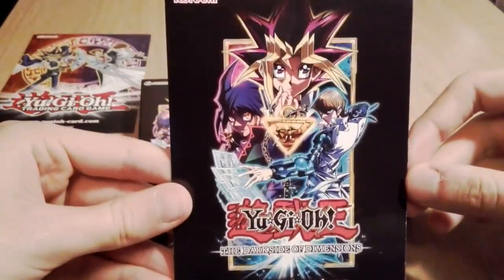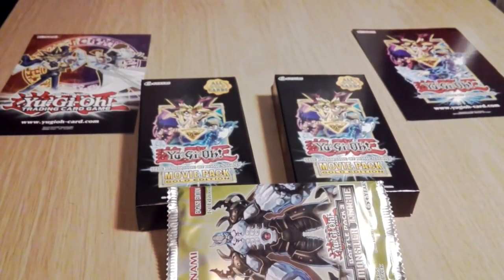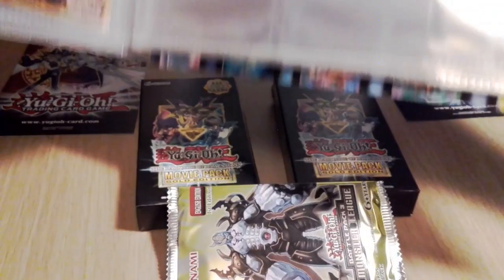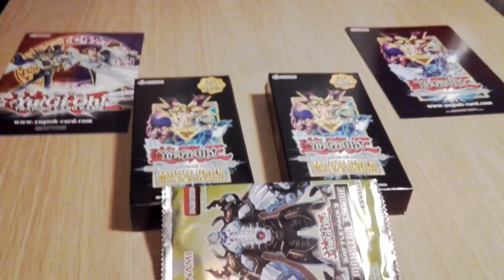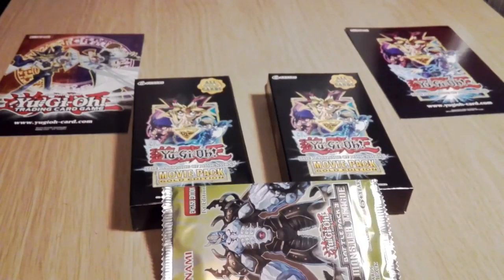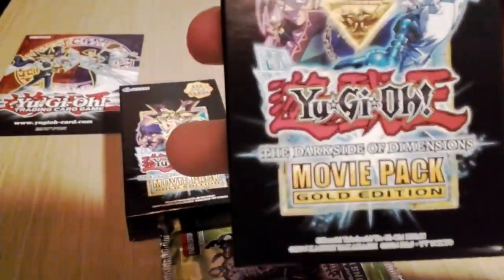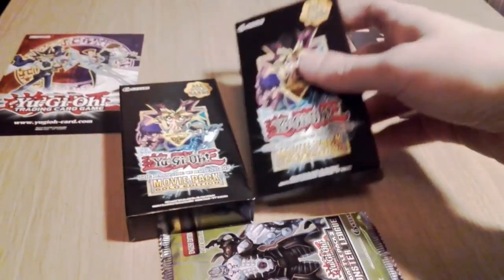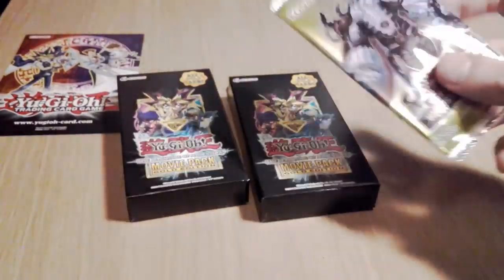Glyn also came with me to see The Dark Side of Dimensions, the newest Yu-Gi-Oh film that came out two weeks ago, start of February. We went to see it in the cinema and I did in fact get the Obelisk promo card — it's a very, very nice card. Because I enjoyed the movie so much and haven't bought Yu-Gi-Oh cards in a few years, I decided to buy two of these gold movie packs.